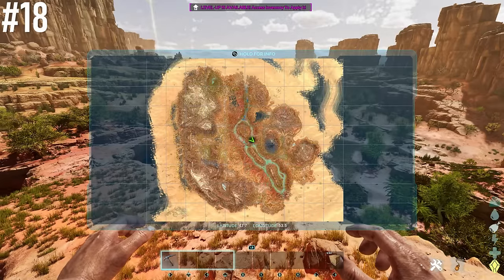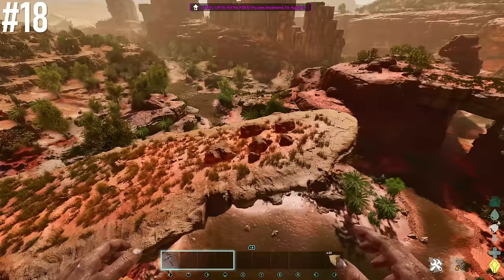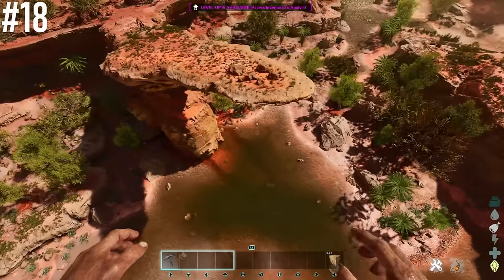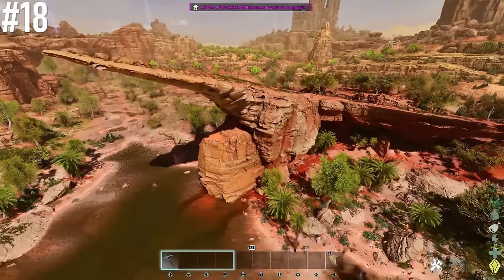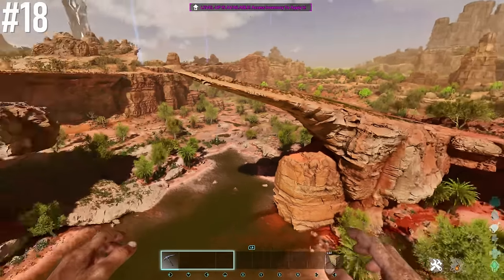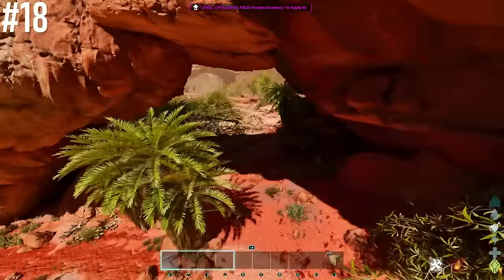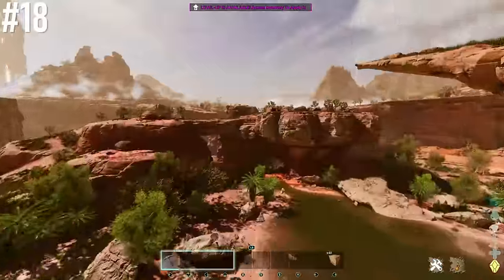Next base location is 47.7 latitude, 53.5 longitude — directly in the center of the map. We're looking at this giant pointy rock. Wind is at 65%, right above the lake so you're next to water, which is always great on Scorched Earth. I love this spot — if you like quirky building projects you can definitely build something really cool here. There's also a little shelter underneath.